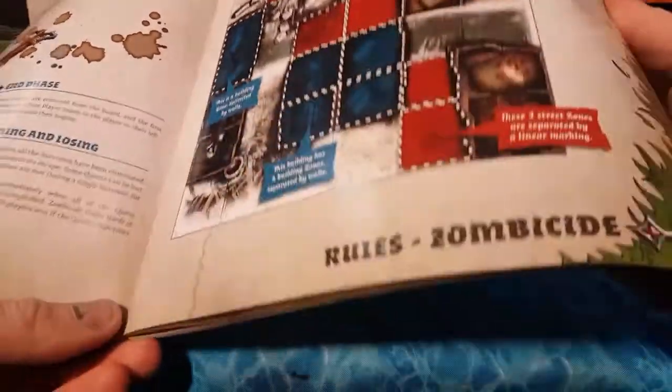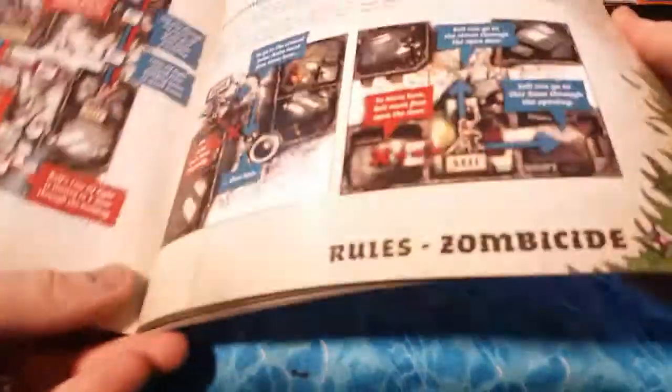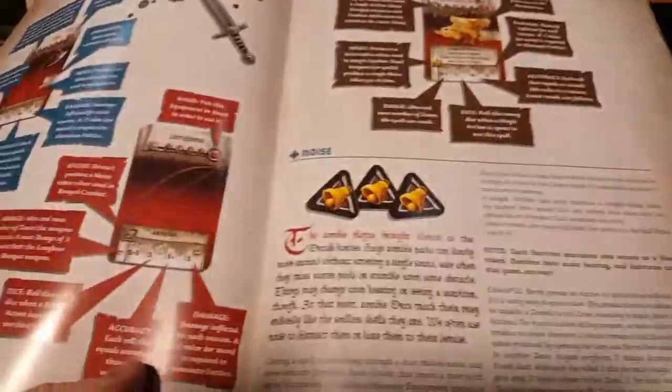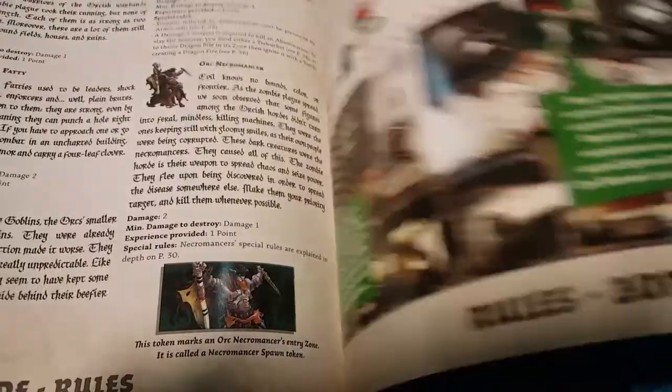I think they learned a lot from the first edition of Zombicide and improved it for this version. The survivors are a lot more deadly and can take a lot more damage, which was a problem with the modern version of Zombicide — you just take two hits and you're dead, and you could rarely heal up. Yeah, I think this was quite an improvement. It's much more balanced.